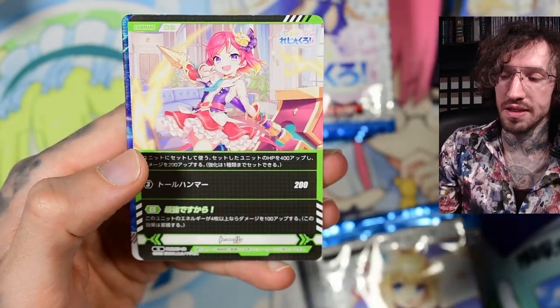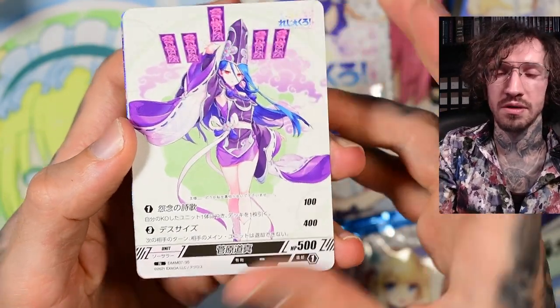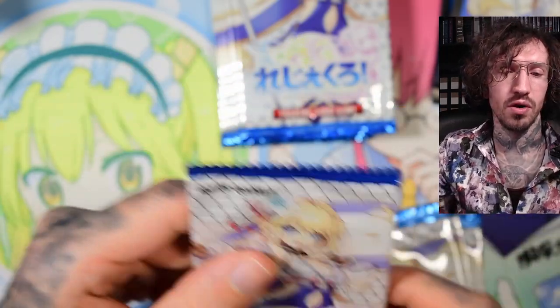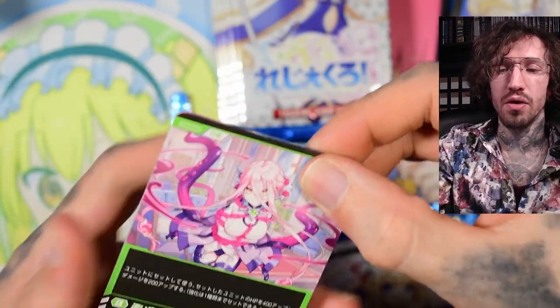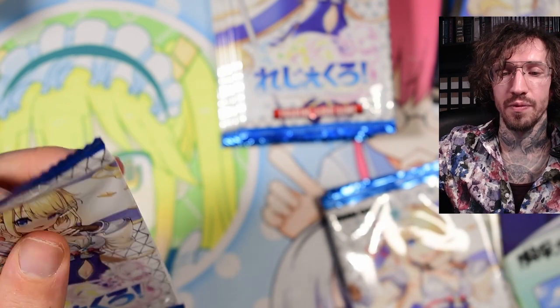Like Z/X boxes cost around 4,000 to 5,000 yen, so it's basically double or triple the price of Z/X boxes. Vanguard Cross boxes are between 5,000 and 6,000 yen, or sometimes cheaper on sale. So for Japanese TCGs these are expensive - maybe because of the collaboration with the games. I know nothing about how to play the game; for me it's just some nice foiled artworks and hopefully some nice cards for my ancient Egypt collection.